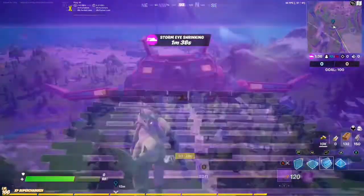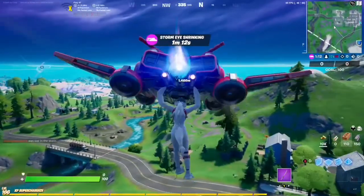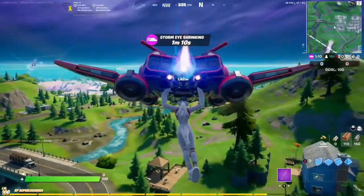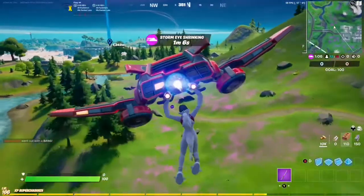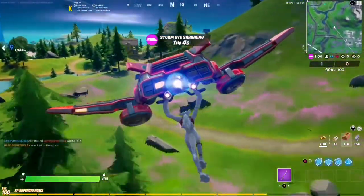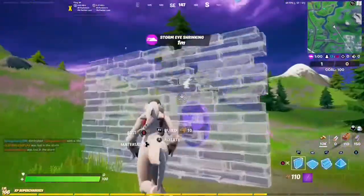Here we are at Retail Row. Got Retail Row to my right, and just a little bit up north is going to be our next coin in this little open field. And it's a purple coin, so let's go ahead and get it.